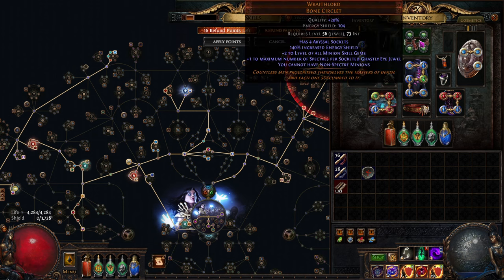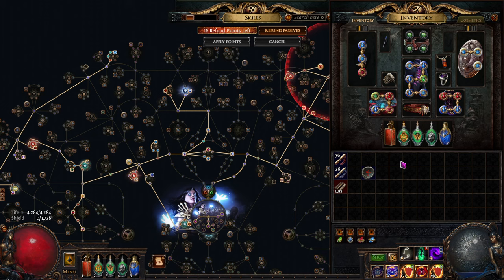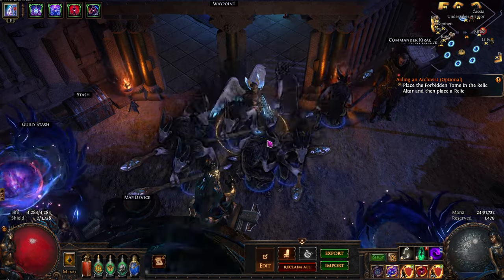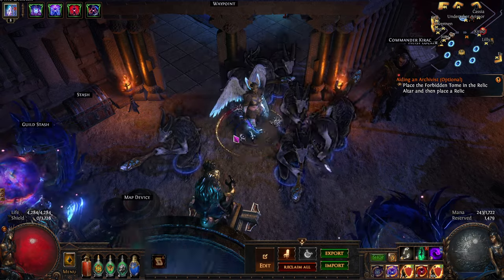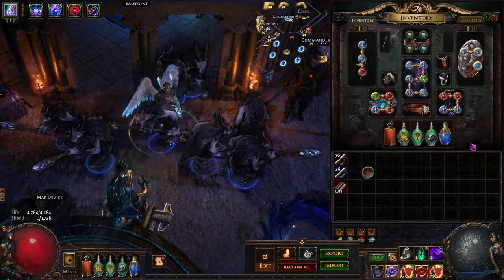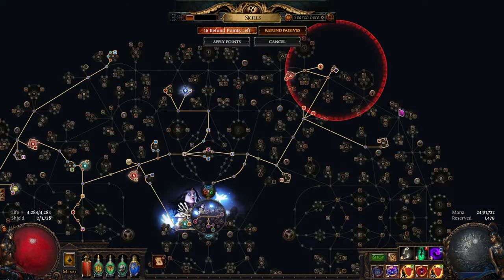A lot of this is geared around damage more so than defense, because I've got a Wraith Lord, a Squire setup, and a Flesh Crafter. I could make this a lot tankier if I wanted to, but I'm kind of doing a meme build right now with eight goatmen, so I needed the extra damage to get the goatmen online.